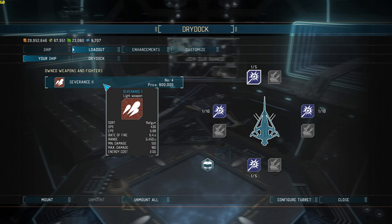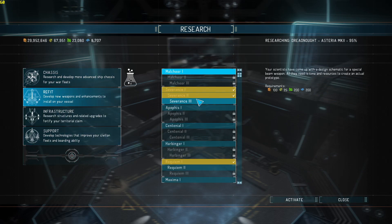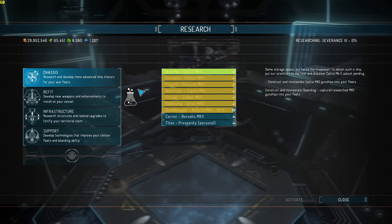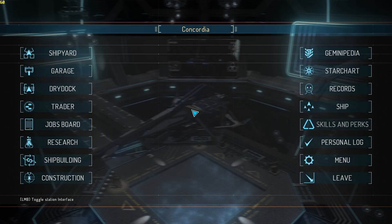Now you're seeing Severance - what's Severance? You go into Research into Refit. I told you guys originally this is one of the very few things I will do when it comes to upgrading, because it makes ridiculous weapons but they're expensive. I've got tier two in and I'm going to activate tier three up here - Chassis. We're going to be making dreadnoughts next because that's what we're flying now.